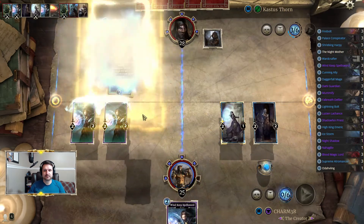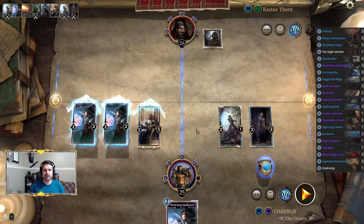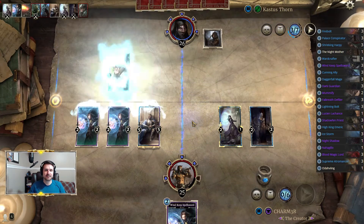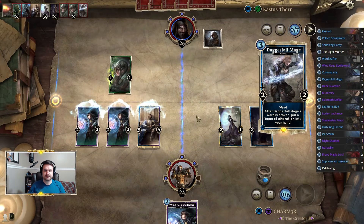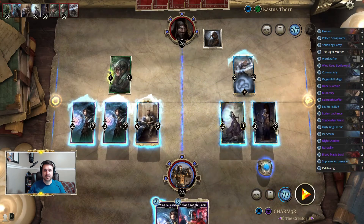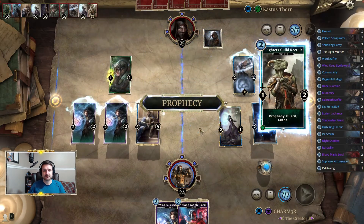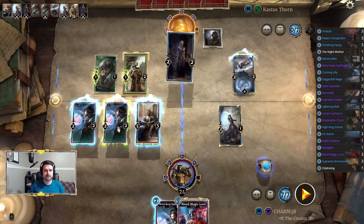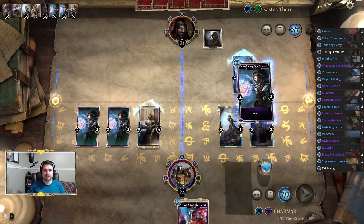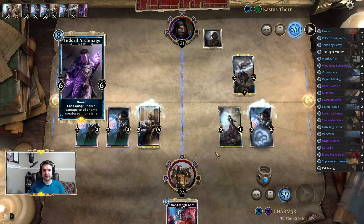I think we're gonna High King this. We're gonna take him to 26 and I don't want to crack a rune here yet because our hand is kind of dry. There's not much we can do to protect either of them, so we're going to go ahead and give him the rune — which of course results in a Prophecy. Thankfully it's one we can deal with. We're gonna use the Wards on our little guys because we value those a little bit more. We expect him to trade into at least one of these so let's put this over here. Next turn, barring some catastrophe, we can get a Blood Magic Lord online and really start contesting both sides.